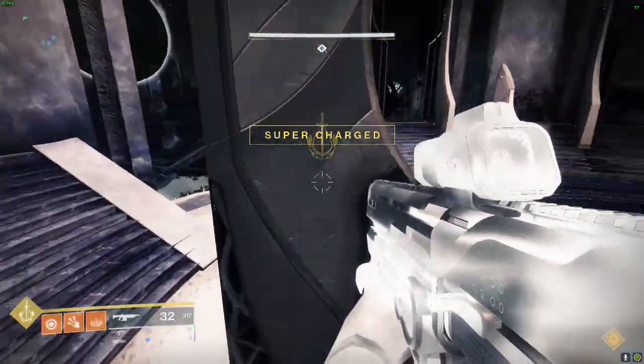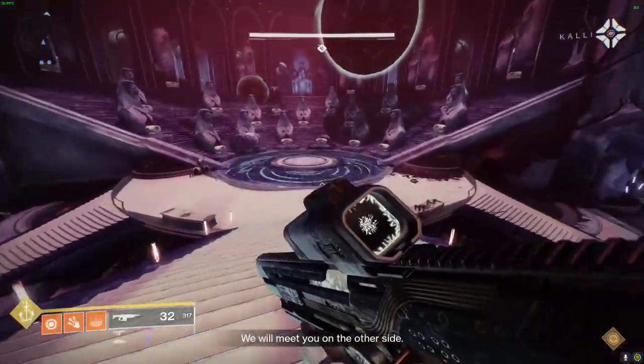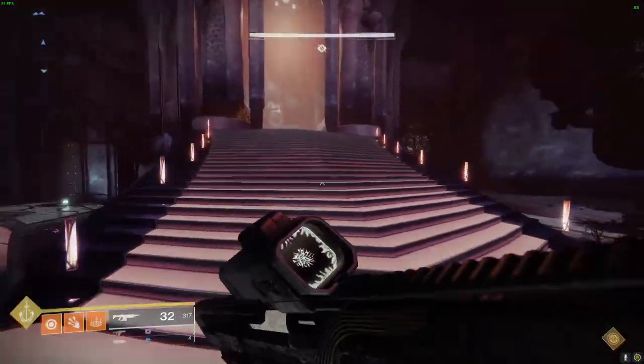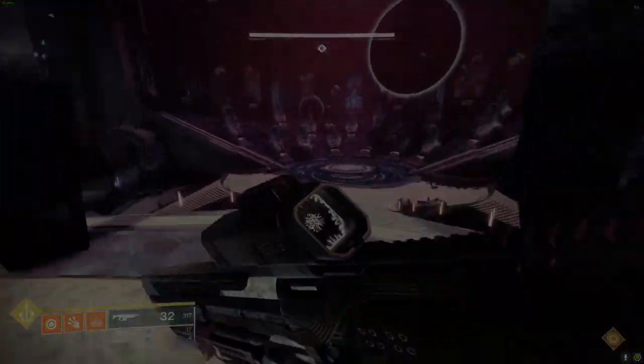I'm in the heart — I'm out of the heart. Petra's Run, I got it. There — you don't have a chest. Oh my god, okay, well that was the easiest cheese, and I don't even have Creeping Darkness or anything. There's your Petra's Run.